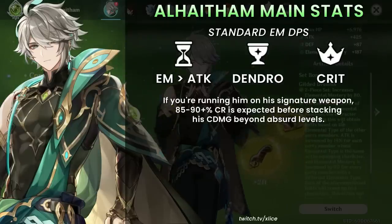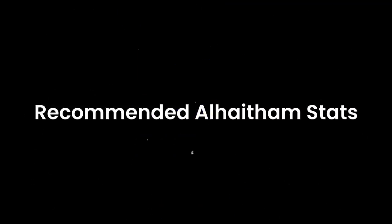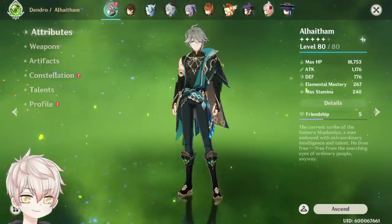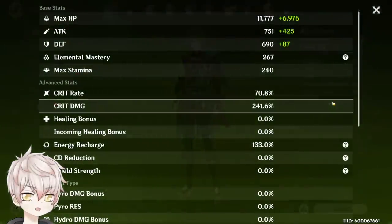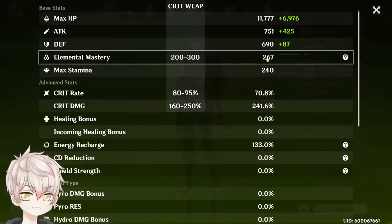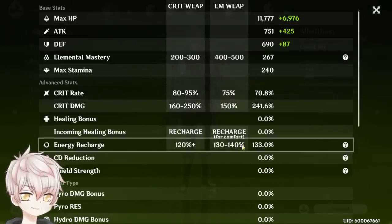If running him on his signature weapon, optimize for 85-90% crit rate before stacking crit damage to absurd levels. Recommended stat thresholds: if using a crit weapon — 80-95% crit rate, 160-250% crit damage, 200-300 elemental mastery. If using an elemental mastery weapon — 75% crit rate, 150% crit damage, 400-500 elemental mastery. Any amount of attack is fine, and energy recharge should be 120%+ with 130-140% for average comfort.